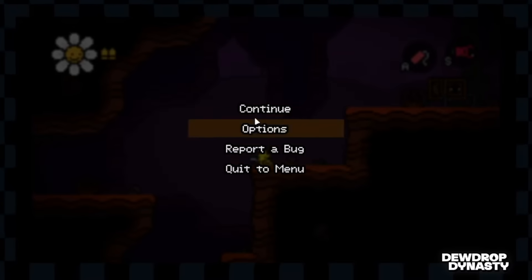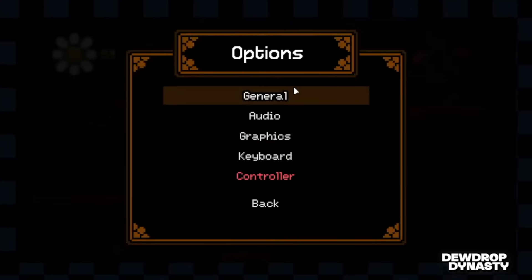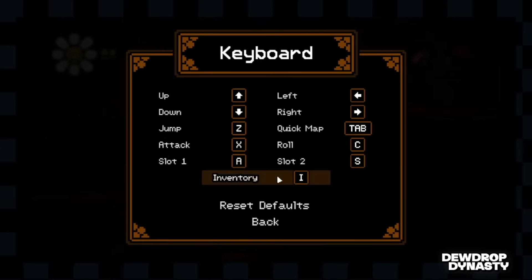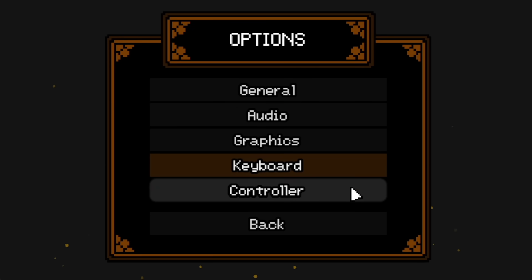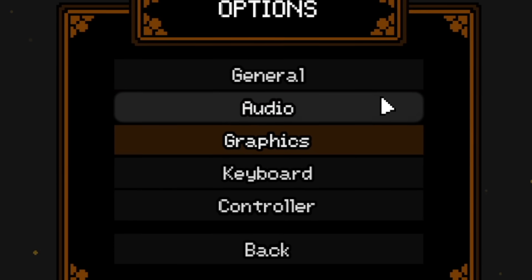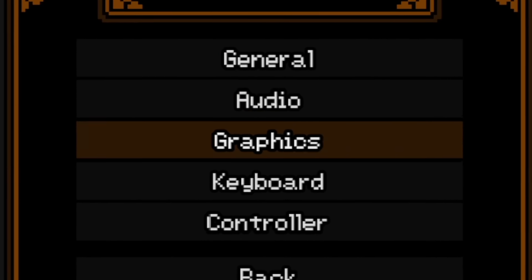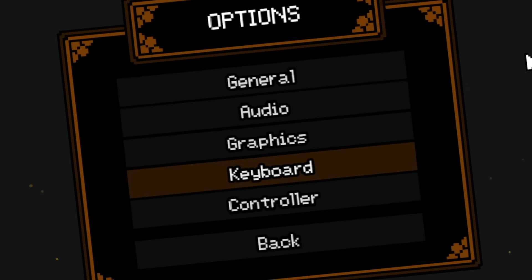No more annoying menus. And speaking of annoying menus, I was getting pretty frustrated just navigating the title screen and the options settings. Turns out that using a mouse is just way more comfortable than using arrow keys. So I went back and reworked the menus so you can use a mouse and keyboard or Joy-Con, whatever you want to use, and it just works.